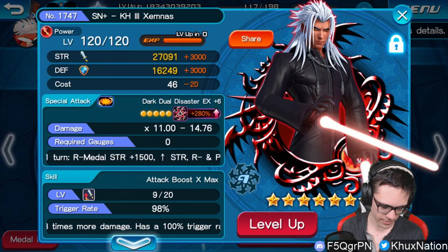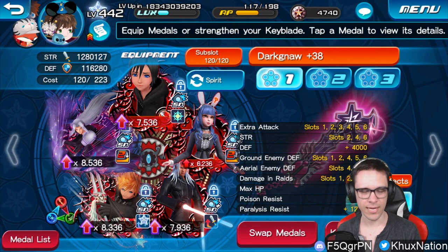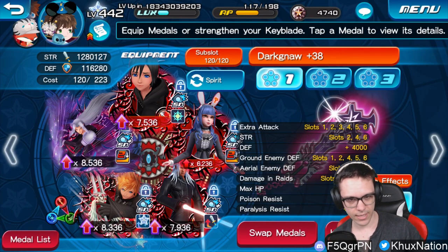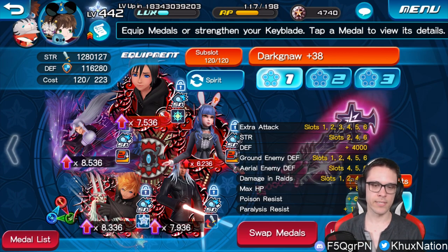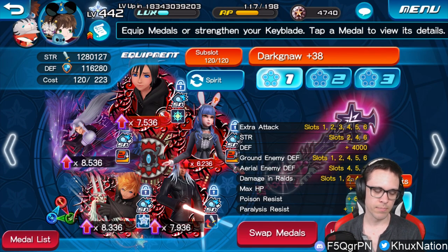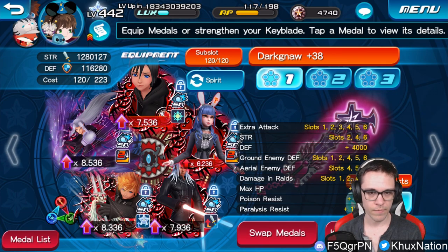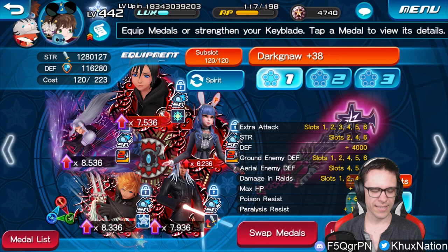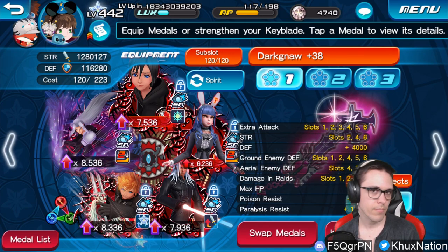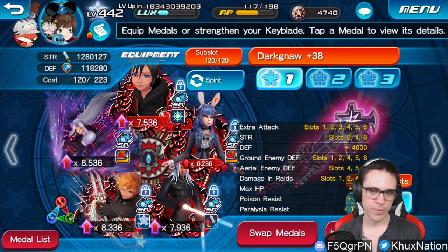Everything else has extra attack — all of my medals have extra attack. The only reason I'm using Xemnas is purely for the medal strength buff, the reverse medal strength buff that he provides. Otherwise I would have used a different medal. I think it's possible you could even beat this without any medal strengthening abilities at all whatsoever, though I'm not sure how much more difficult that would be.